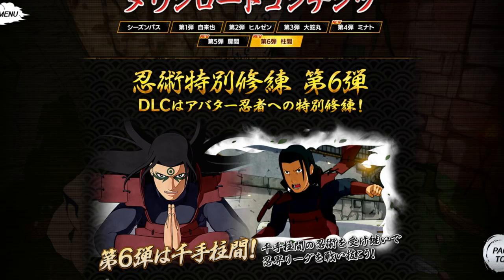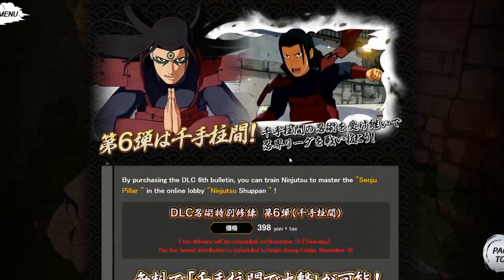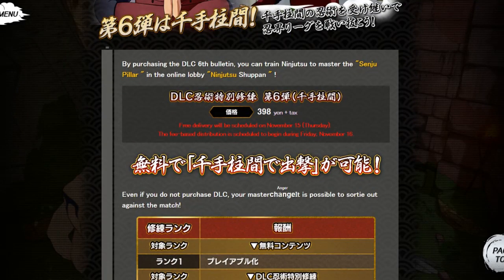Hashirama is also an attack type. So Haruza's defense, Minato has your attack, Tobirama is range. I'm happy because I know Tsunade is going to be a healer and she's gotta have something broken — I don't know what she's gonna have but she's gotta have something that's busted.